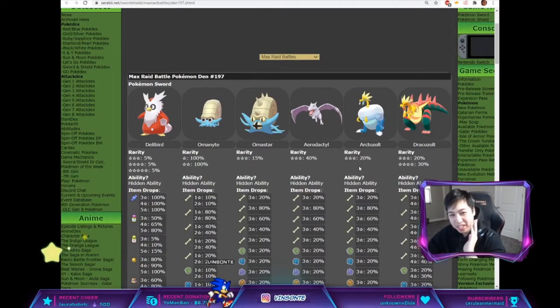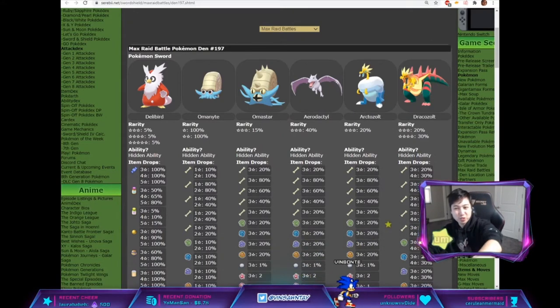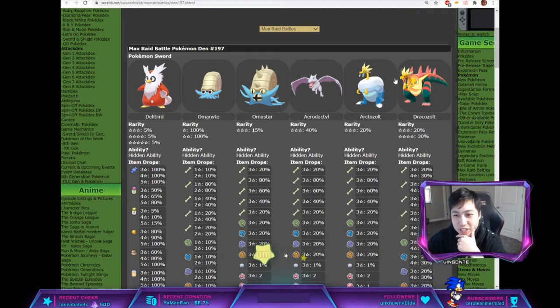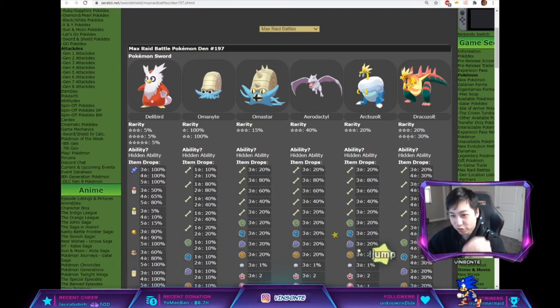Alright, so the only way to get Den 197. The rates for Shield and Sword are a bit different, kind of swapped for some parts. So here we have for Sword: Arctozolt 20% for 3-star, and then Dracovolt 20% for 3-star, and 30% for 4-star.